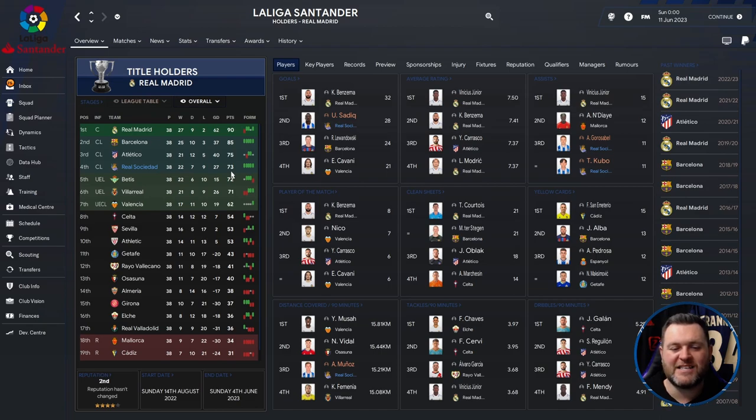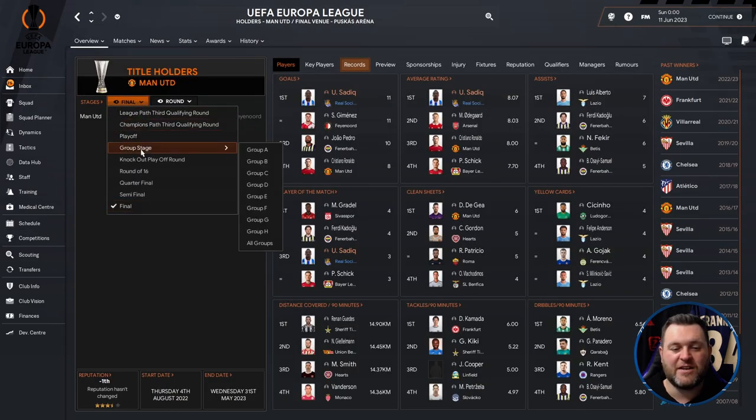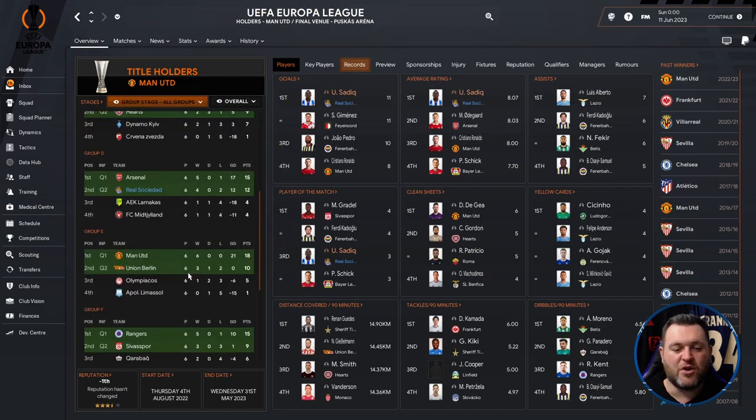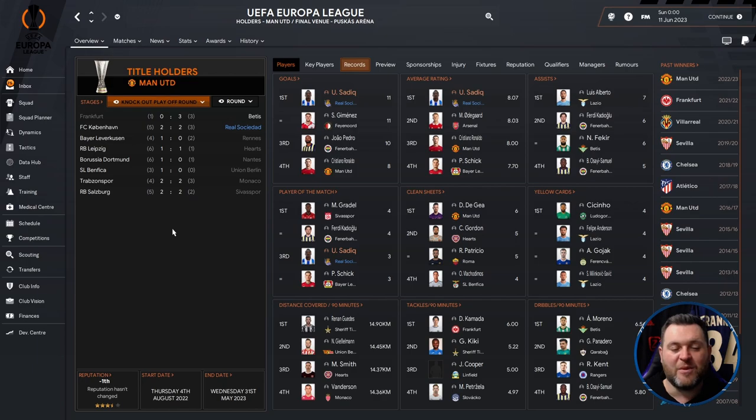Looking at some stats: Sadiq was our top scorer with 28 goals; Garathabal and Kubo both got 11 assists each. In the Europa League we were knocked out in the knockout playoff round by FC Kobenhavn. We had entered in the group stage, drawn with Arsenal, Larnaka and Midtjylland, finishing second in our group on 12 points — three behind Arsenal — which qualified us for the knockout playoff round where we lost 5-3 on aggregate to Kobenhavn.